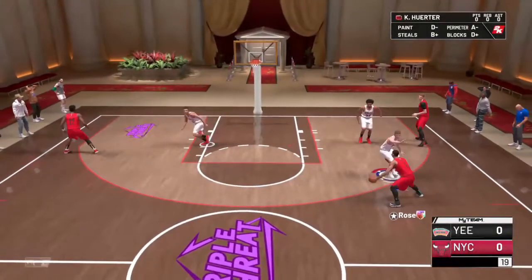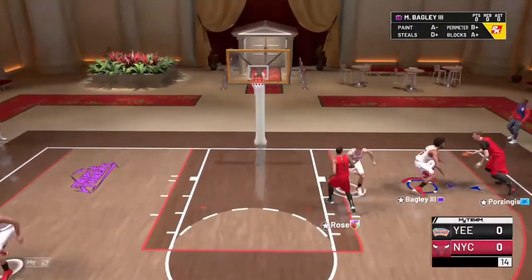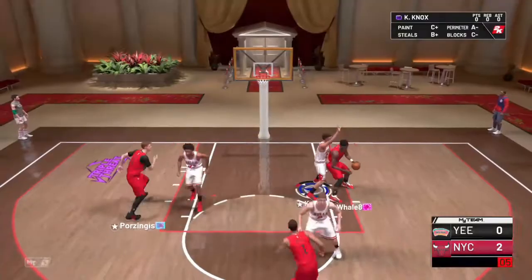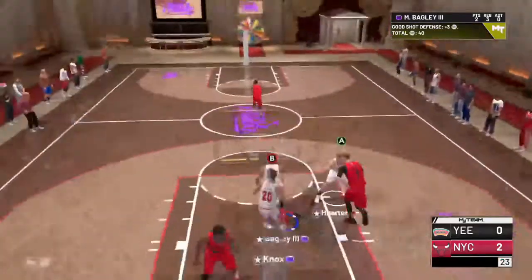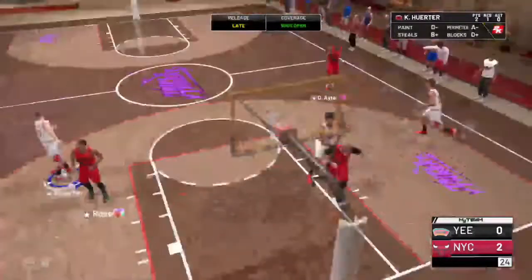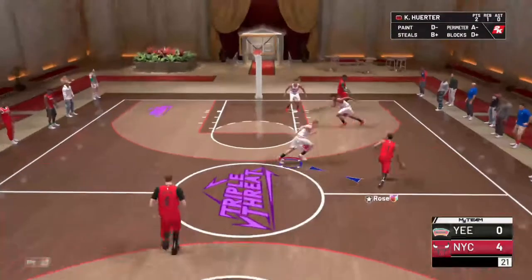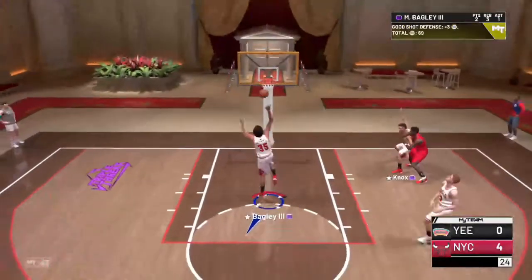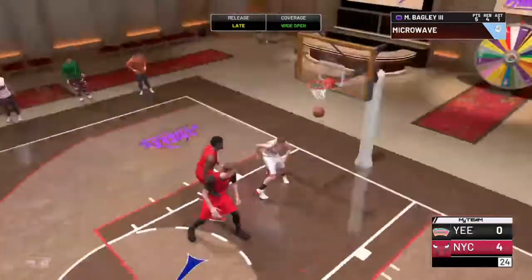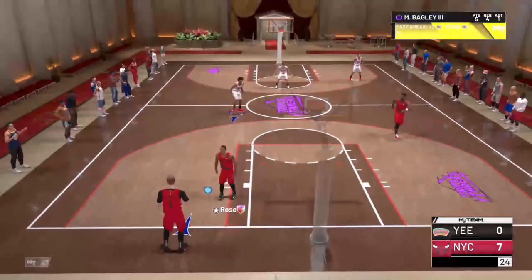There we go — that Rose right there, a 300,000 MT card against a 2,000 MT card. Look at the defense! He's off — look at that board. We got him. The three keys to win triple threat: you gotta have defense, rebounding, and shooting — and this team has it all. Look at that D right there. Pull up, transition, pull up — bang! This Marvin Bagley can drive, look at him — athletic takeover — and he can pull from three.